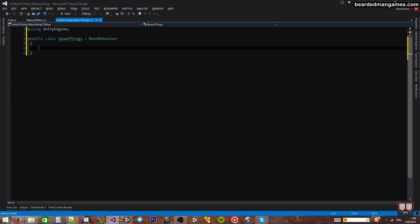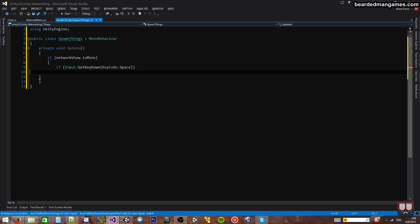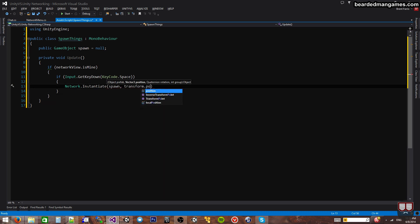So SpawnThings - what is this going to do? We're going to need an update, so private void Update. I'm going to show you the normal way that we spawn things. We're going to say if networkView.isMine, then if Input.GetKeyDown, KeyCode.Space - so if it is my network view and I pressed the space bar, then we're going to spawn an object. We need public GameObject spawn equals null, and we say network.Instantiate, my spawn, transform.position, Quaternion.identity, and zero.